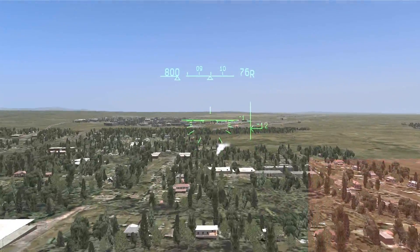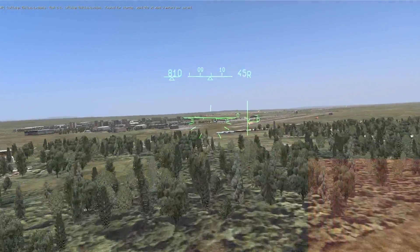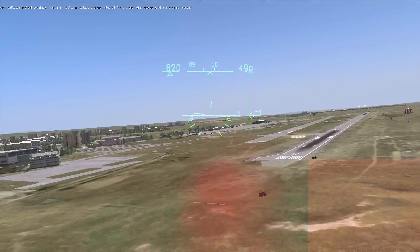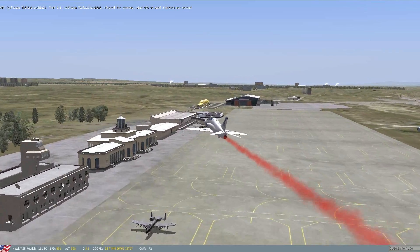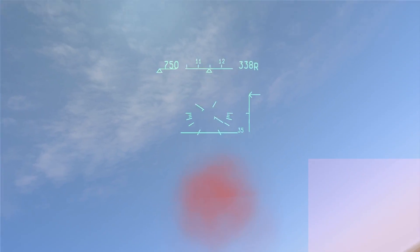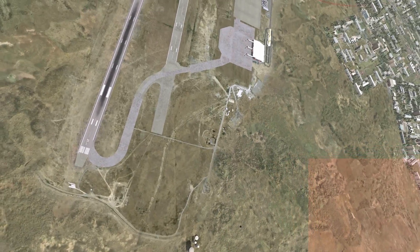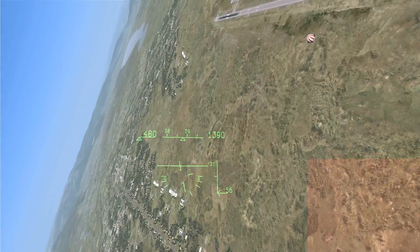Yeah, how do I get this thing to do the straight and level? What was it again? It was for the autopilot — Left Alt and Three, I think it is. Left Alt and Three. So it's got the bottom of me. Right. Yeah. Nice, that worked.